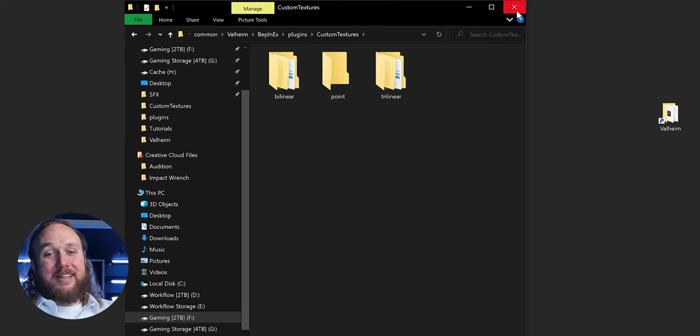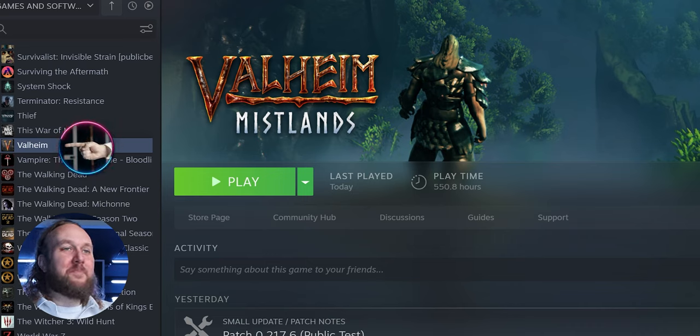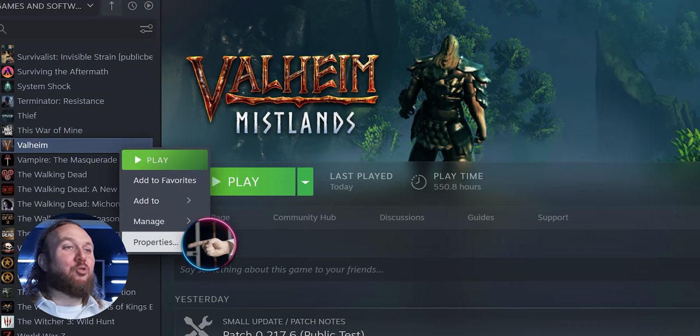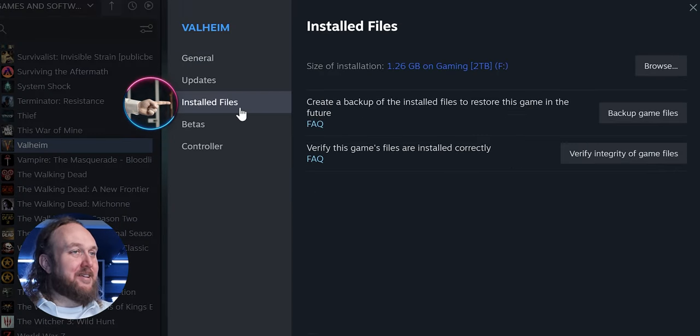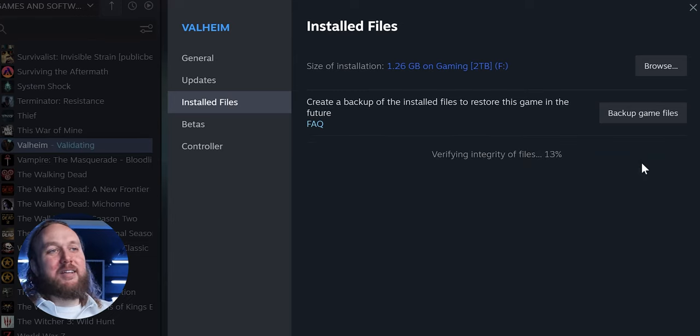For mods that replace official game files, such as Willybox HD Textures: open Steam, go to your library, right-click the game, select Properties, then Local Files, then Verify Integrity of Game Files. This will recognize that the official files have changed, erase the Willybox textures, and replace them with the official ones.